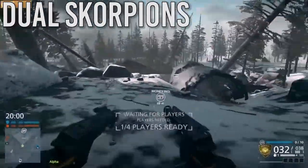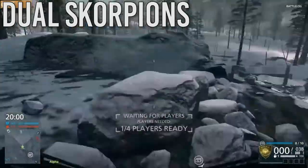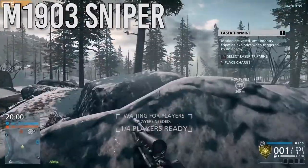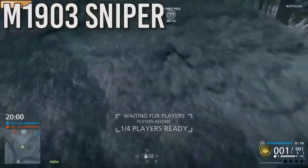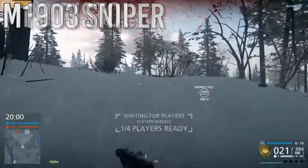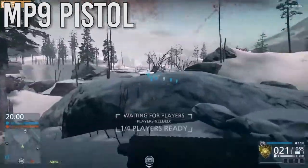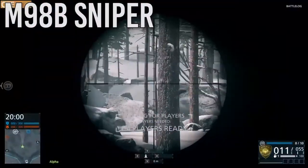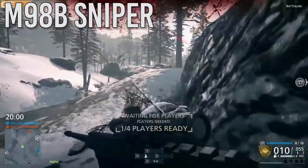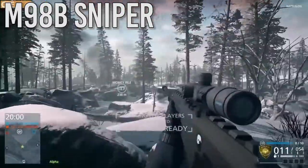A lot of the footage is from the CTE, from around January or February of 2016. I got the Dual Scorpions, the M1903 sniper rifle — I did the World War II loadout of that when we knew Battlefield 1 was coming. We thought it was going to be set in the past. Then we got the MP9 pistol, which a lot of you think is the best pistol in the game — very good up-close with a fast fire rate. I got the M98B, one of my favorite sniper rifles in the game.